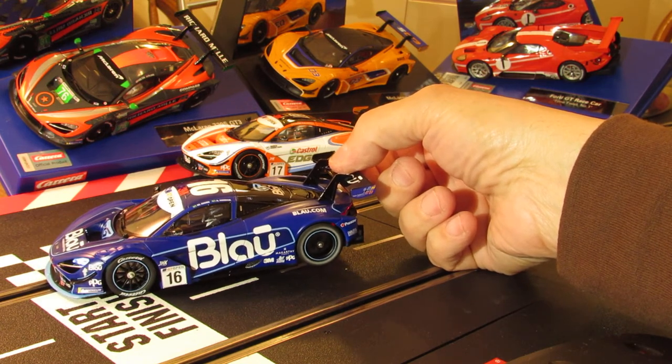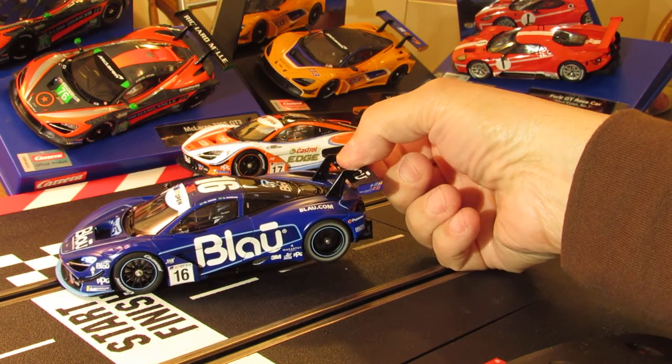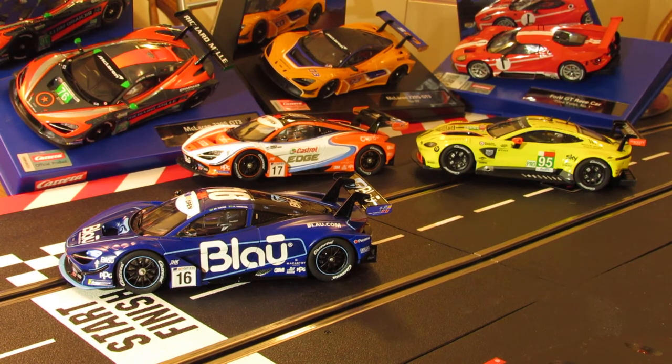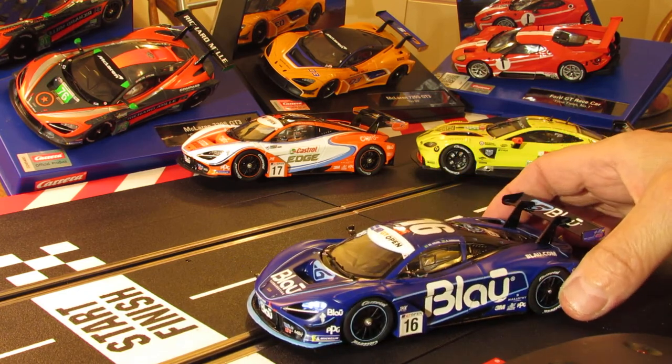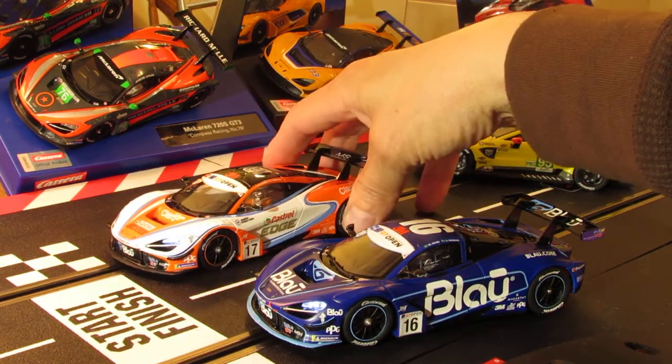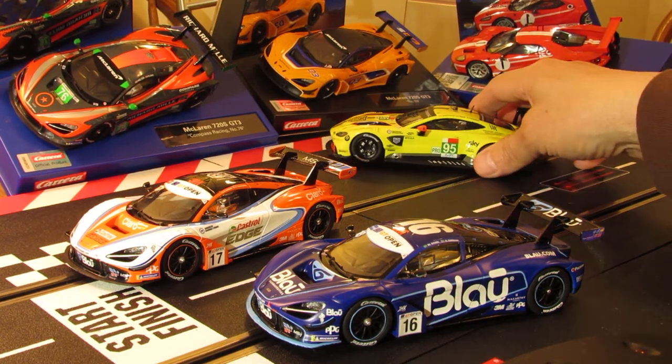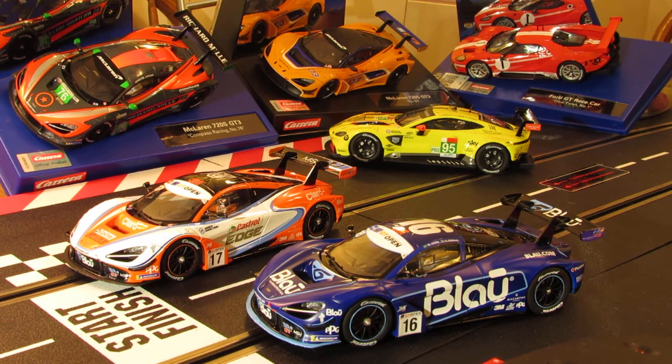That sounds real strong — nice looking blue car. That's it, guys. The new Carrera Digital 132 McLaren 720S GT3, number 16 car. Let's put it on with the other ones — the white and the orange one — see what it looks like over there. And there's the new Aston Martin too. Thanks for watching — check me out on the next one, appreciate it.